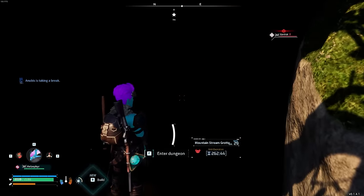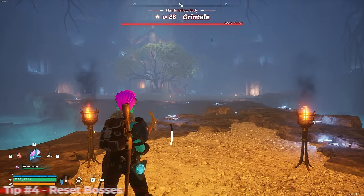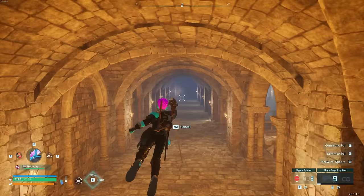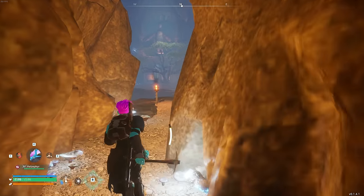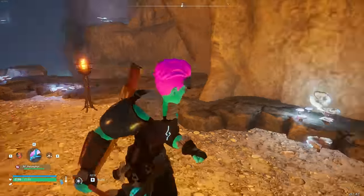Now for our first PAL tip. Inside a dungeon, you can reset the boss encounter by simply leaving the area — fly to one end of the hallway and fly back. Each reset can give you a completely different PAL. For example, a level 28 Grintail becomes a level 29 Robinquill with minions on the next reset.